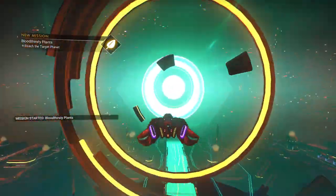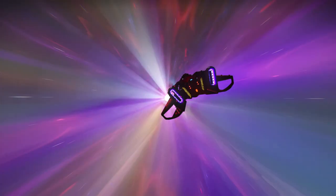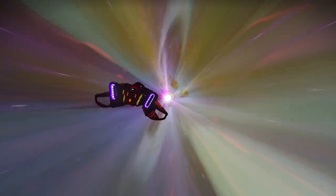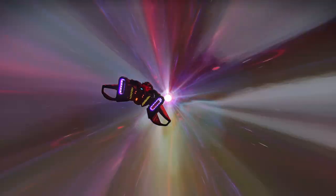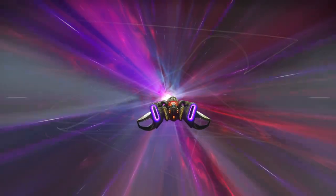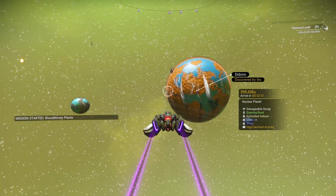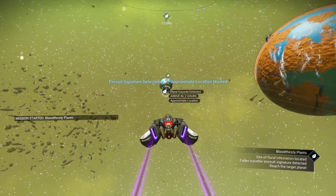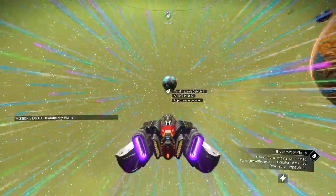As usual, we leave the anomaly and head out into the void. It's going to take us to a special place where we'll be eliminating them. The starting point is always going to be a traveler grave. It is very important to hit that spot, unlike other missions where it's just an approximate location or a spot on the planet you're allowed to land at. It's very specific on where it wants you to land. Looks like it's this little world over here.